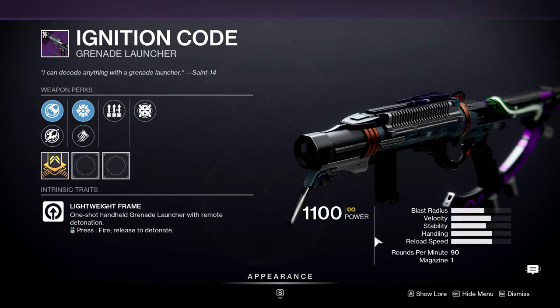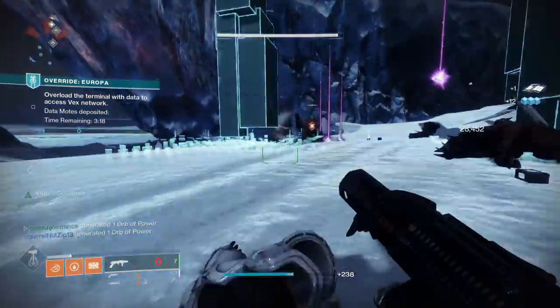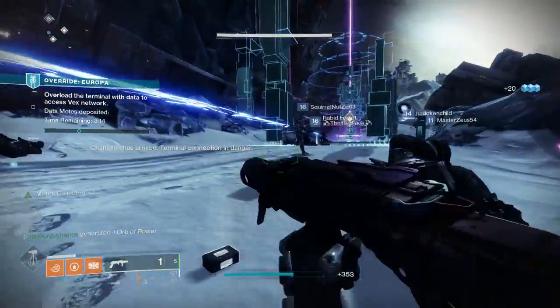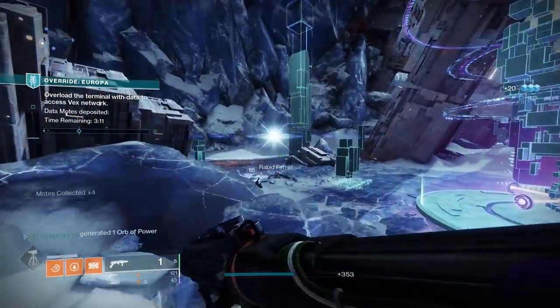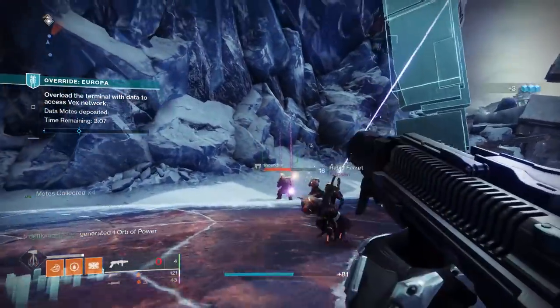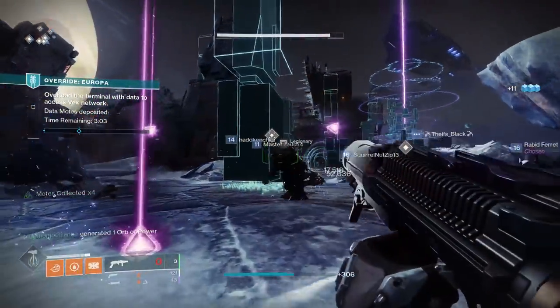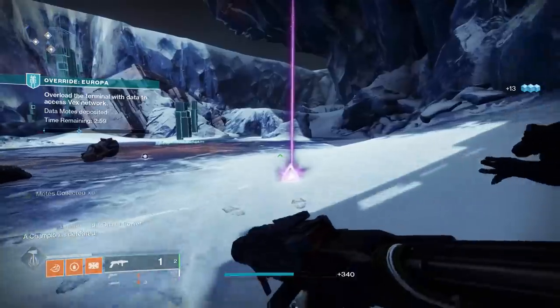Speaking of grenade launcher, let's start off our list with the number one spot: the Ignition Code, a kinetic grenade launcher. This weapon functions very similarly to Salvager's Salvo in the sense that you can shoot, hold down the trigger, and then release it to explode the grenade, or have it explode on impact when it hits an enemy. But this weapon brings two things to the table that make it unique.